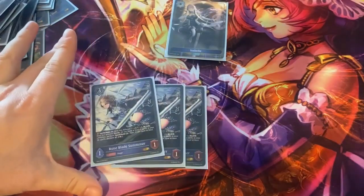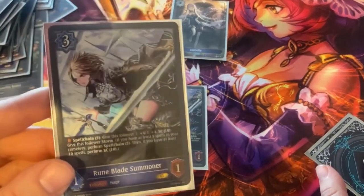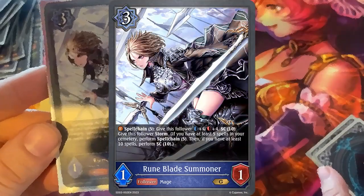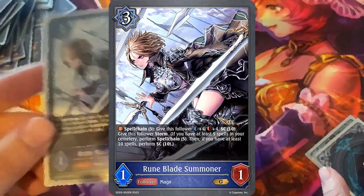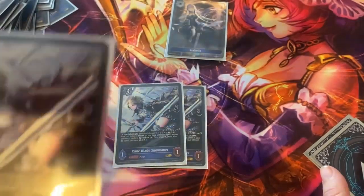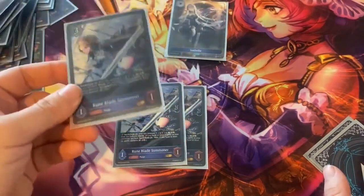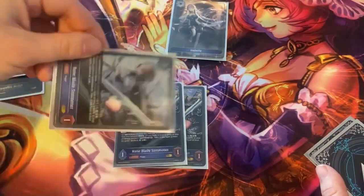The final two cards in the deck are two awesome ones. First, we have three Greenblade Summoner. She's a 1-1 for three, which looks suspicious — but she has two spell chain abilities. At spell chain 5 she gets plus four, plus four, making her a 5-5. And if you're at spell chain 10, she also gets Storm, which is your quick attack for the deck. So late game she's a free-swinging 5-5. Even without Storm she's still a 5-5 that needs to be dealt with, and with all your destruction spells clearing the field, she'll start pinging their face every turn.